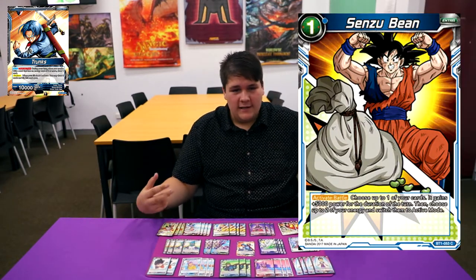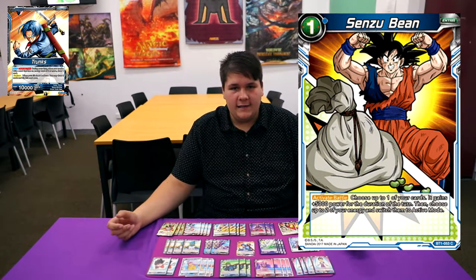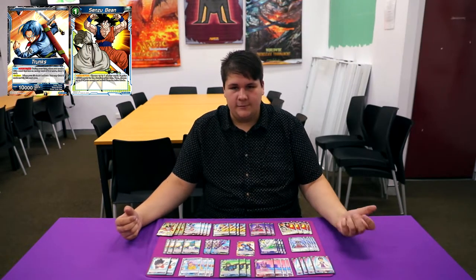I'm playing 4 Bean. Easily one of the best blue cards — one cost, untaps 2U mana, and it's a 5k. It just stops a lot of decks in their tracks, like Gotenks and anything that pushes in the 15k range. It just stops them completely.